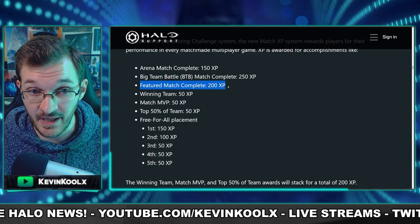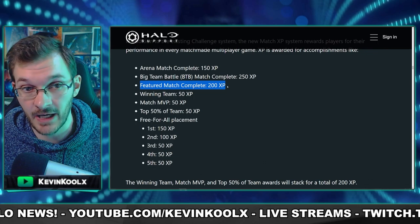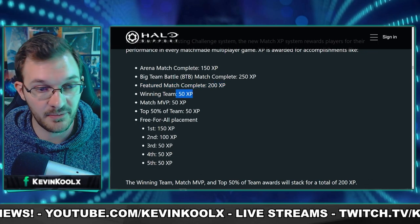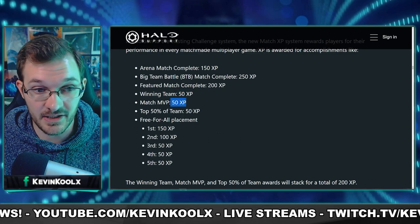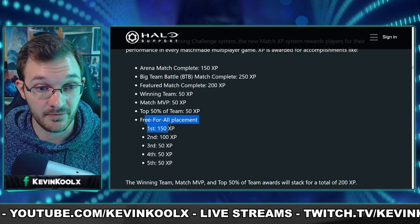For a featured match — like your typical Riot Vans or the covert flag modes — you get 200 XP. And then for winning you get 50 XP, match MVP gets an extra 50 XP, and being in the top 50% of your team earns you 50 XP.